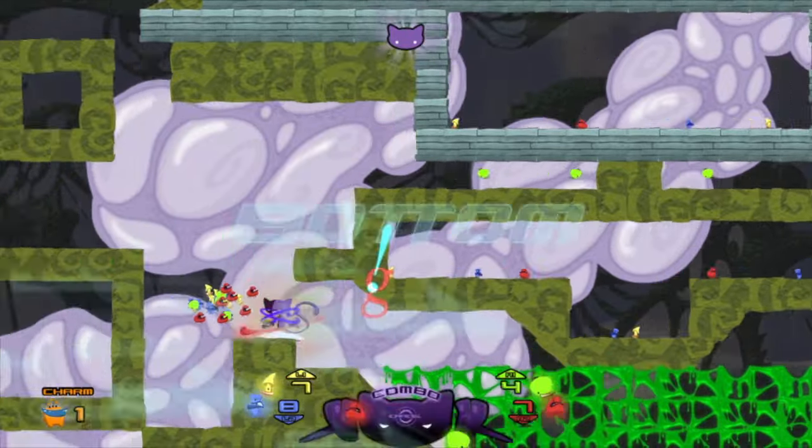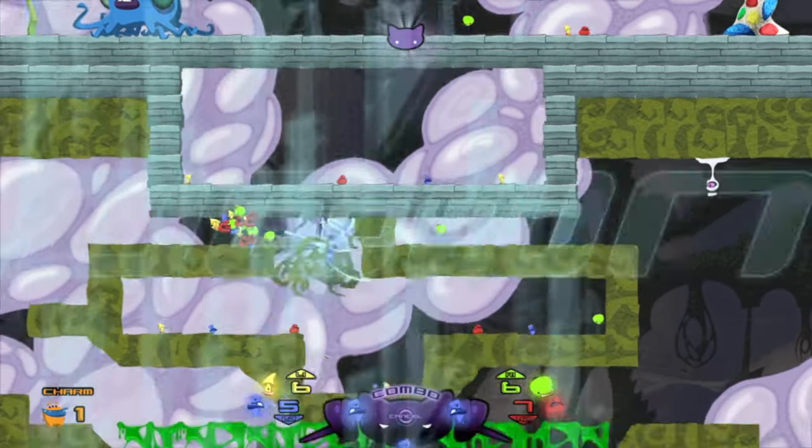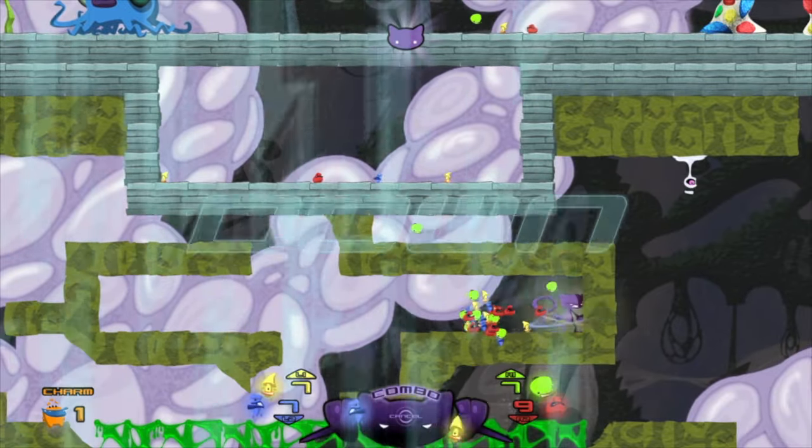Compounding this frustration are the controls, which are floaty rather than precise. Mistiming a jump or failing to adequately destroy a barrier will also force a restart at the last checkpoint — something the developers are clearly aware of given that it can be done with a single button press.